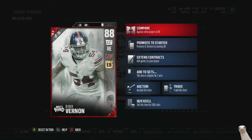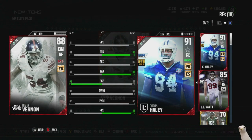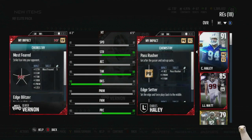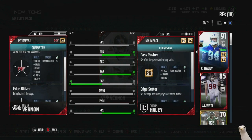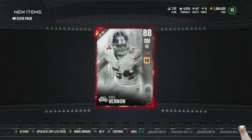Oliver Vernon has 93 block shed, which is amazing. Does the chemistry bring block shed? No, it doesn't. That would have made him extra glitchy if he could get some block shed chemistry. Okay, here we go - two packs left.